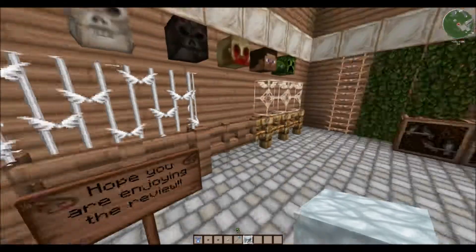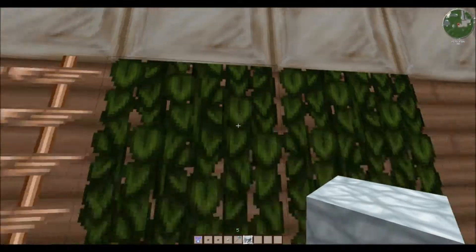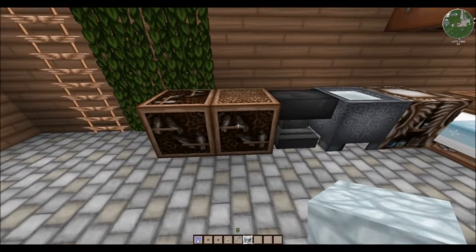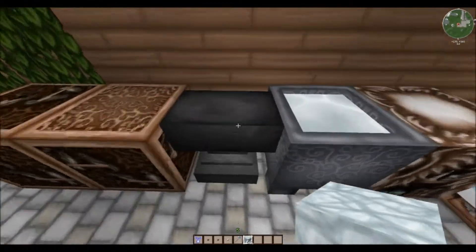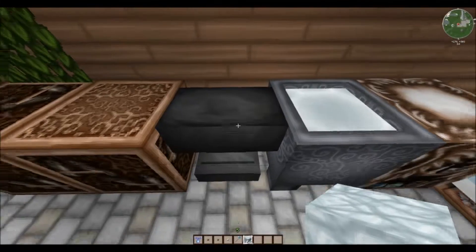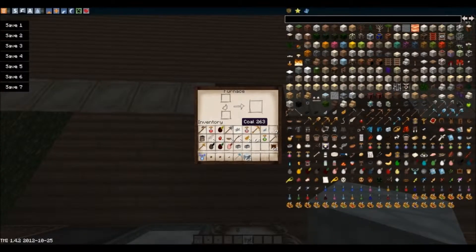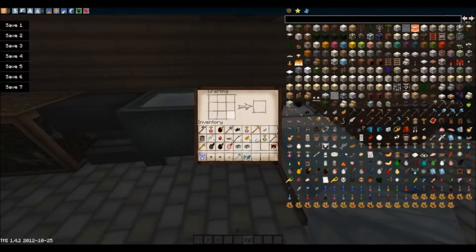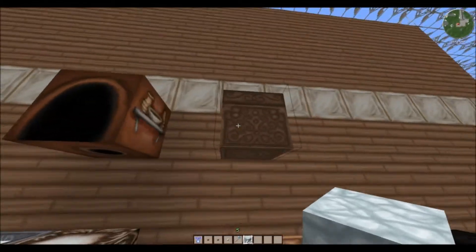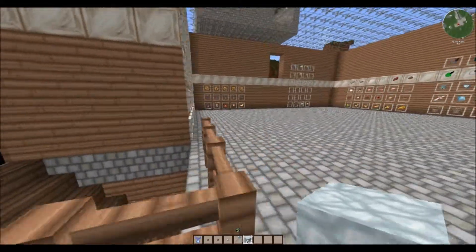Here's our ladder and our vines — you can climb the vines. We have our note block, our jukebox, and yet another addition to 1.4 — here's our anvil where you can repair items. We have our cauldron, our furnace with the inventory — very nicely done, the inventory kind of looks like it's been sketched out. We have our work table, a bed, our normal chest, our double chest, and our ender chest — very awesome.